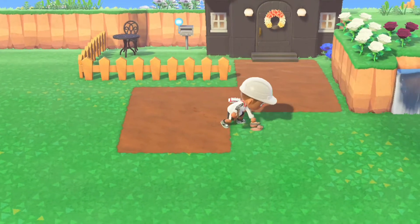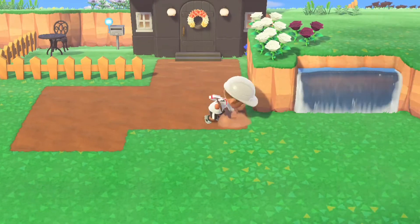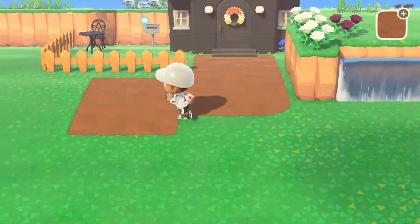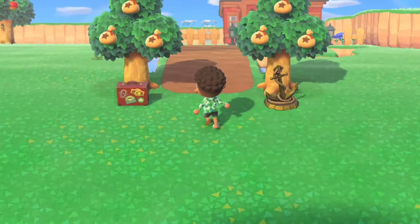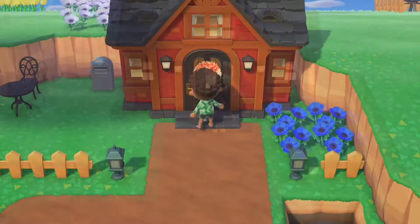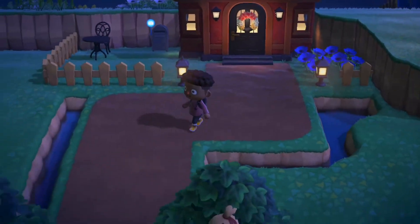And I had some money trees — I don't think I recorded this — but I decided to plant those in the front of my house, but I'm not letting anybody over because they're going to steal the money. This is what it ended up looking like. I added the anchor from the fishing tourney and Rover's briefcase to the outside of the house and to the outside of the path, and I added like little rivers on the side.